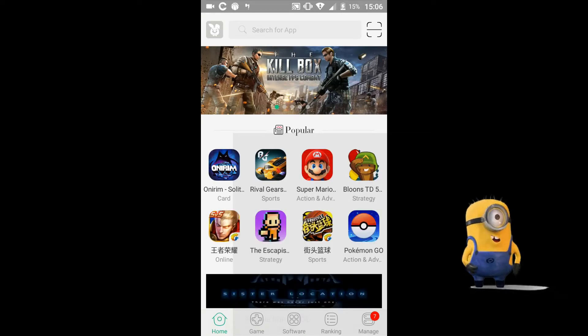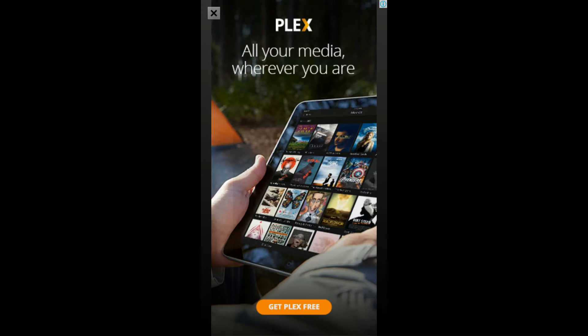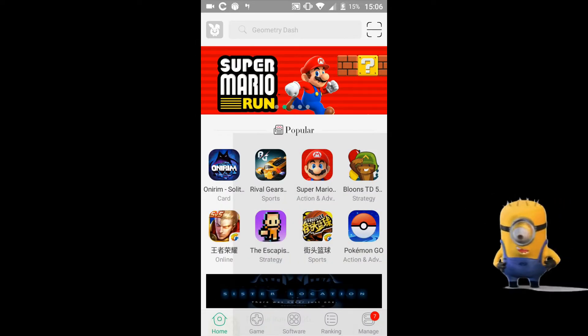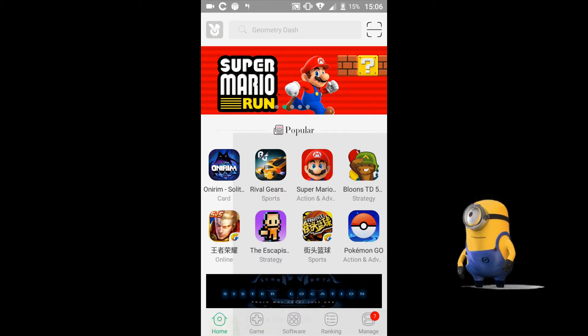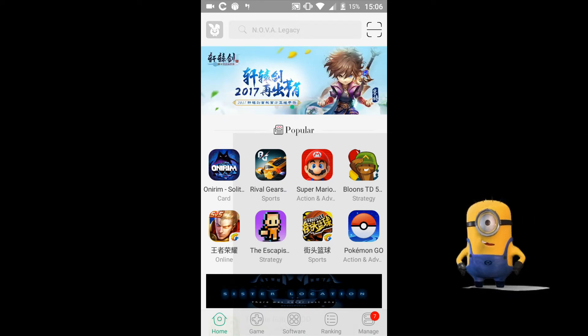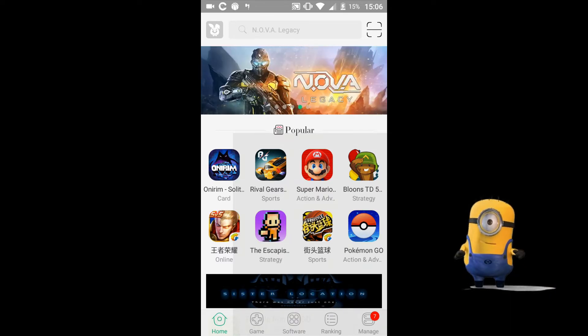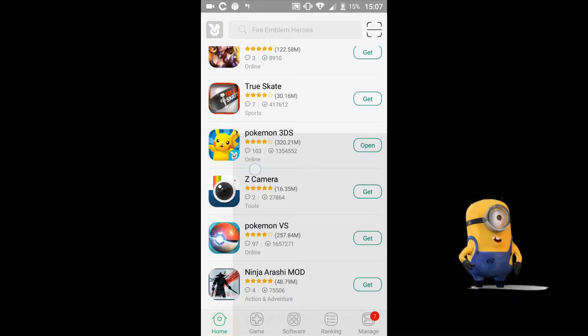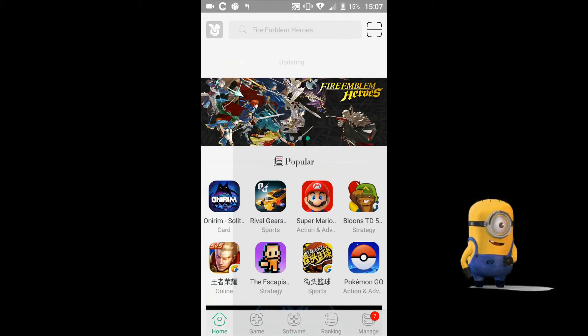There's an APK file and it will be down in the description — it's a drive link. Tutu Helper is something most of you might know. Also, you can get this game for iOS too, but for iOS you have to use Tutu Wrap, not Tutu Helper. It has pretty much almost all the games, free, including modern games.